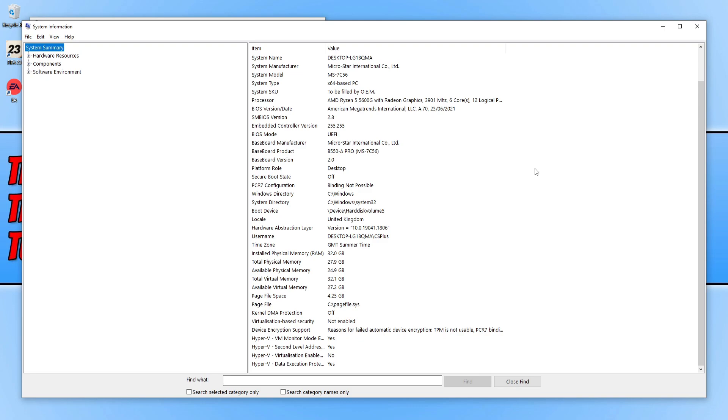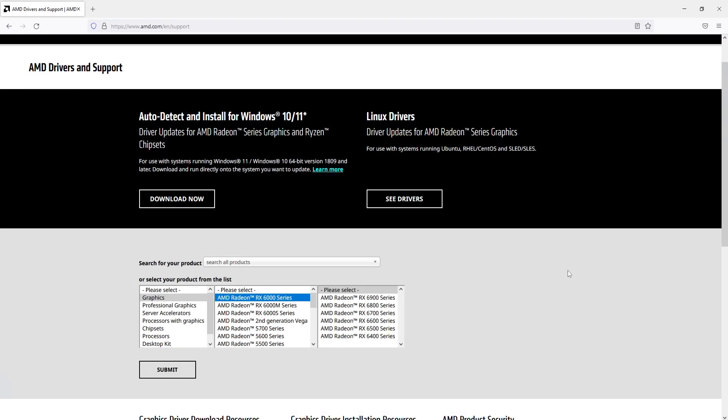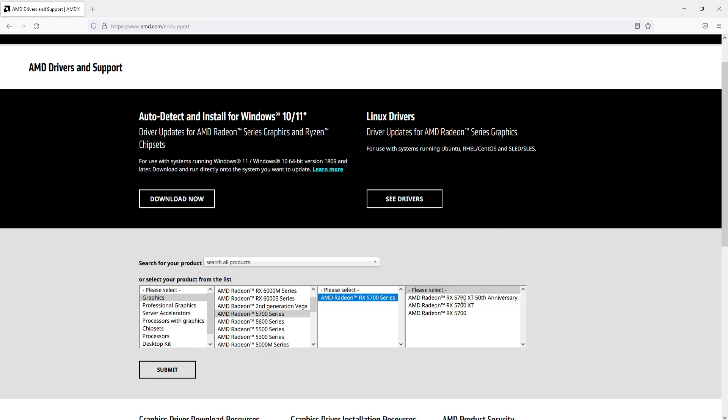Go to the AMD website by clicking the link in the description below. You will see a large list of options. Select Graphics and then find your graphics card in the list — for example, an AMD Radeon 5700 series. Select the graphics card and then select which version you have. Once you have selected the version, press Submit.